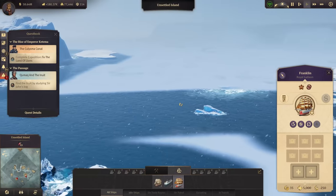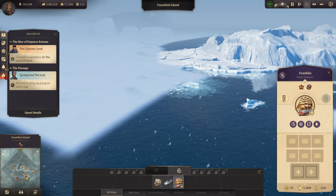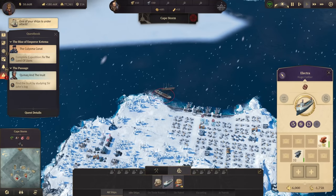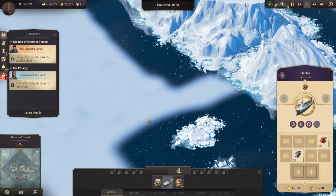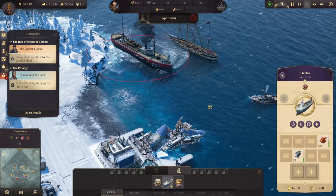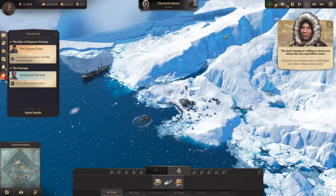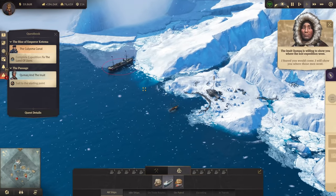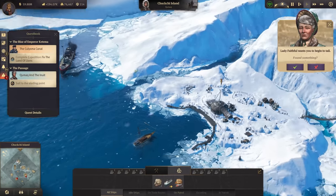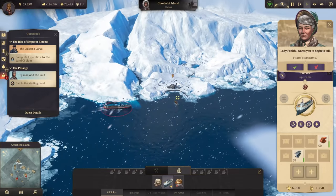I do remember them being up here somewhere far in the north, and my Franklin Royal Galleon can do that. Actually, we got another ship closer — the huge collier that is faster overall and better suited for traveling in the Arctic. Let's just have this one here. And there we found them finally. 'I fear you would come. I will show you where those men went.' And we now need to follow this storyline — sail to the starting point. So he shows us where John Faithfull went.